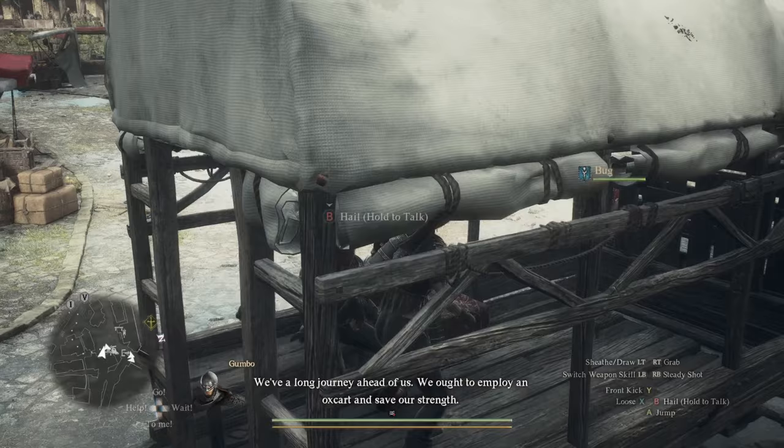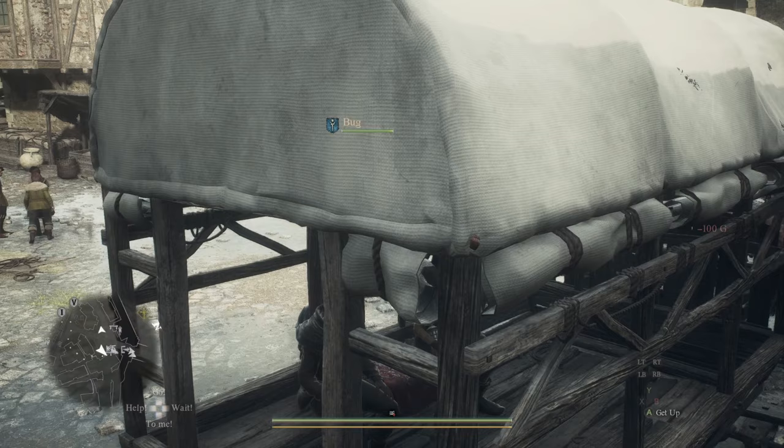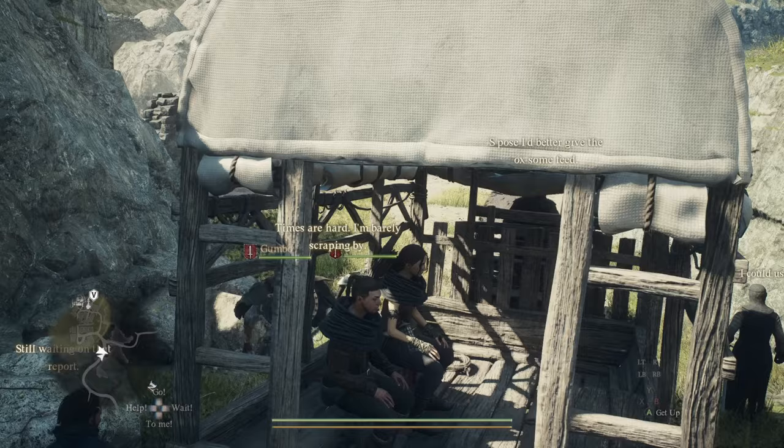There are a few different ways to use it, but you can get in and sit, which should initiate a dialogue with the oxcart driver. Pay a hundred, then at the bottom right it will give you the option to skip time — doze off. That usually leads into an ambush, though sometimes you don't get one.